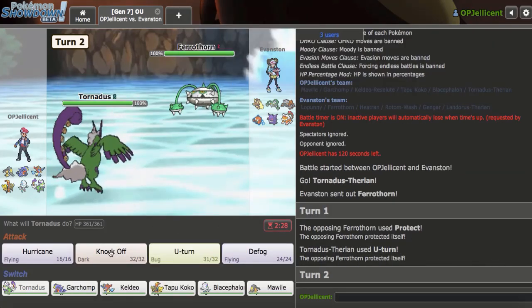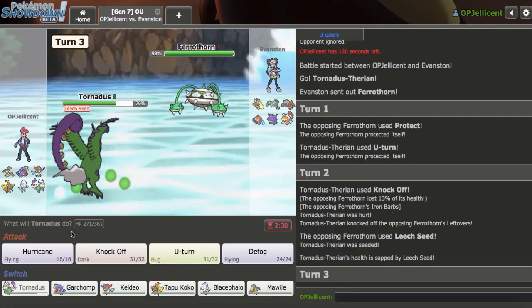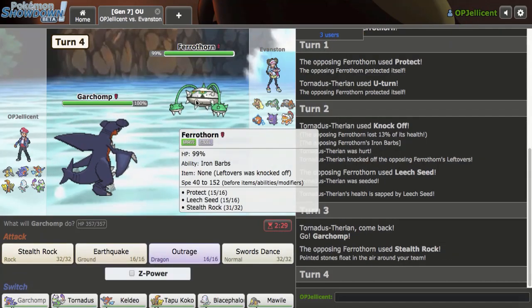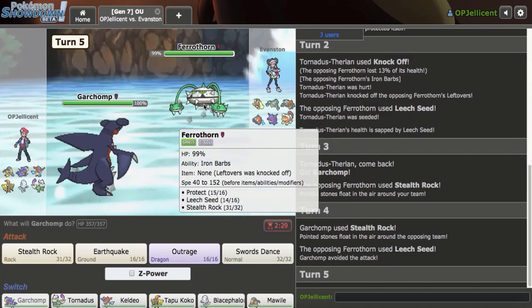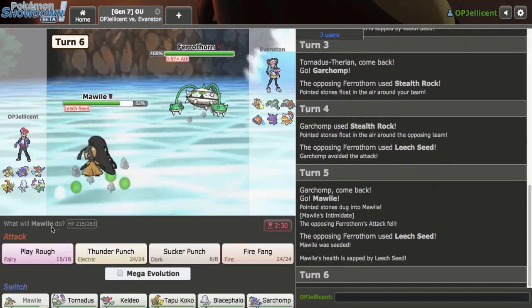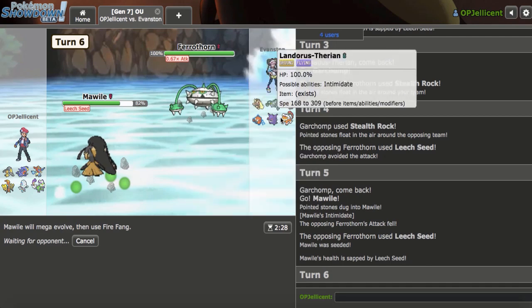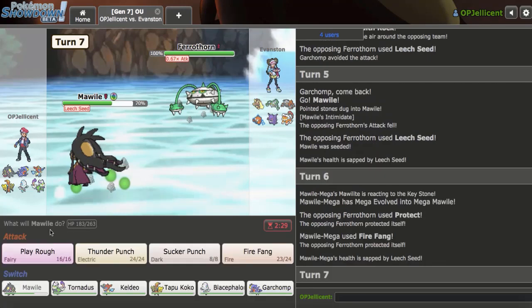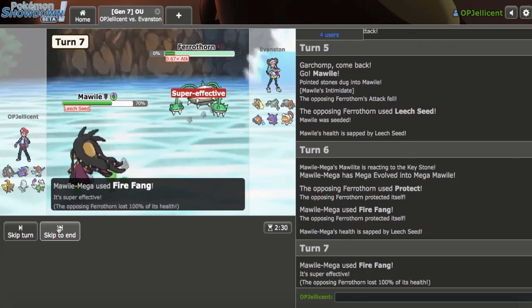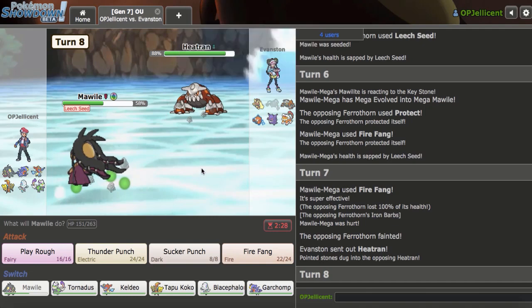They decide to go for a Protect - they want to be Protect Thunder Wave. So I'm just going to Knock Off now. Protect Thunder Wave would be such a bad set. They go for Leech Seed. That's fine. I think my play is hard Garchomp on the rocks - just switch. I don't really mind here. They unfortunately miss Leech Seed, which kind of sucks for them. I'm actually going to go hard Mawile here, because I really don't mind this - I can just Mega Evolve and Fire Fang. I don't think they would actually Protect, risking a Swords Dance.